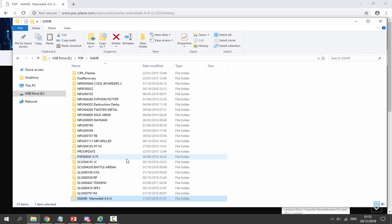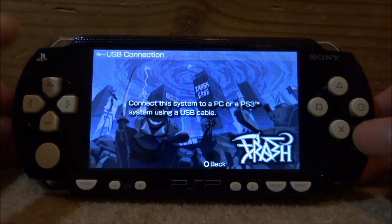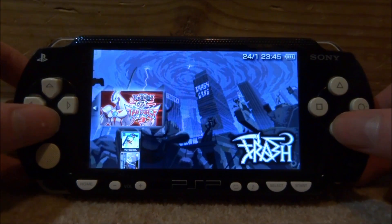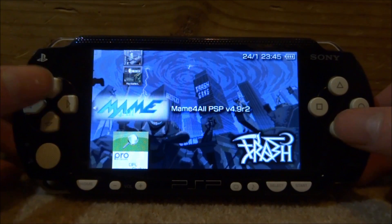That is it for the PC side — we've now got the emulator copied across with some ROMs installed. Now I'll go back onto my PSP and show you what it's like. Back on your PSP, let's go and launch the main emulator. Scroll over and it should be on your memory stick — let's look for it.